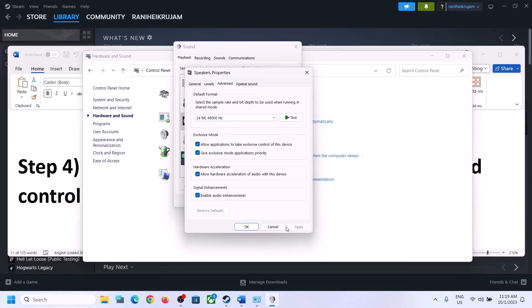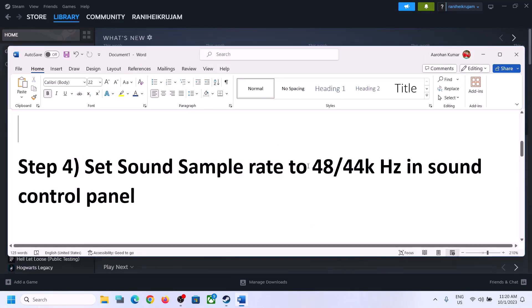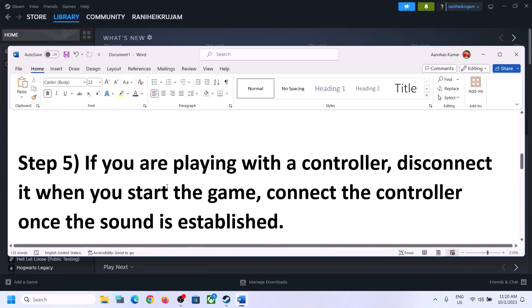You can also uncheck Allow Hardware Acceleration of Audio with this device — if this is checked, try unchecking it. You can also enable or disable audio enhancements to see which one works best for you. Make sure you select 48,000 Hz or 44,100 Hz in the Sound Control Panel for your speaker.